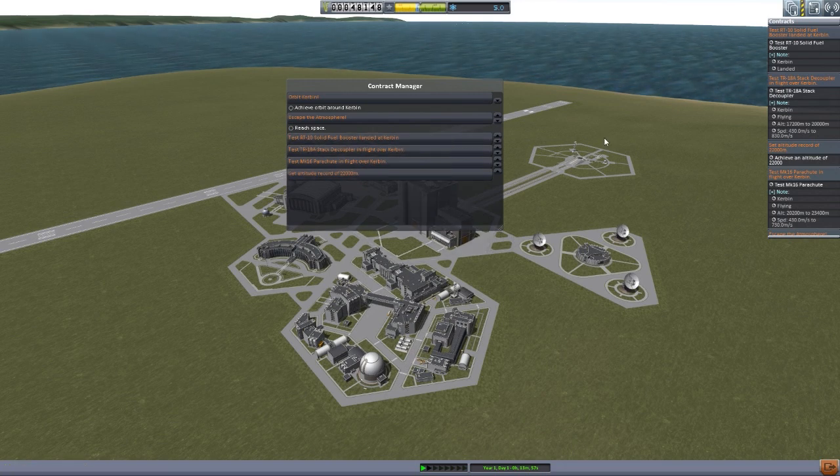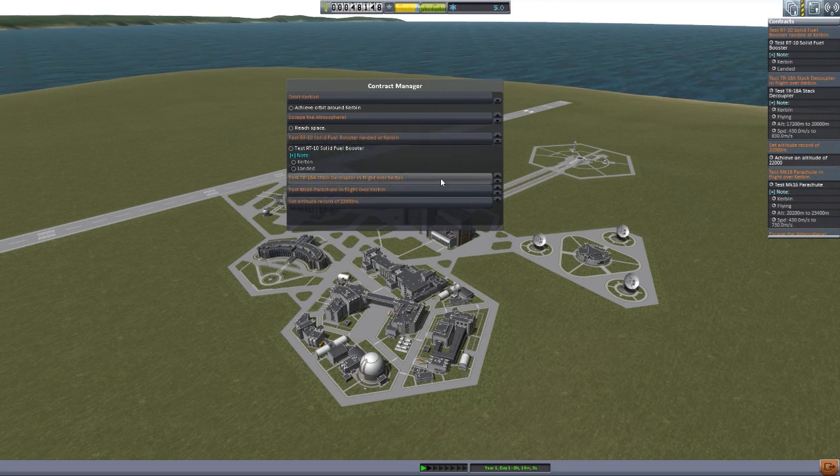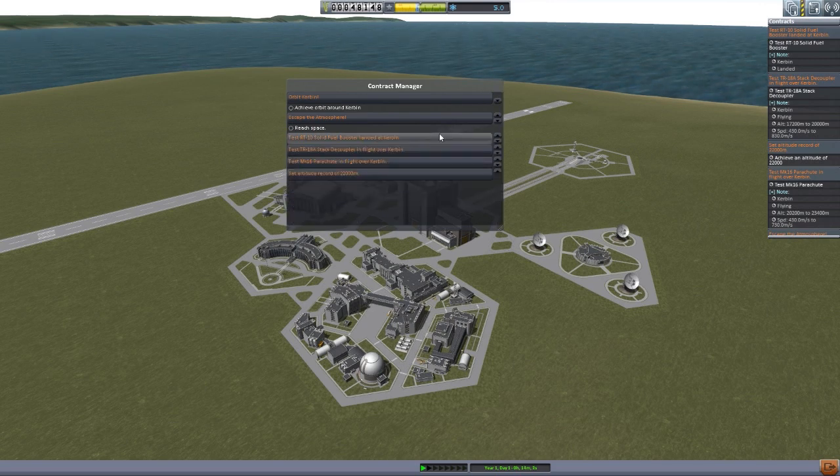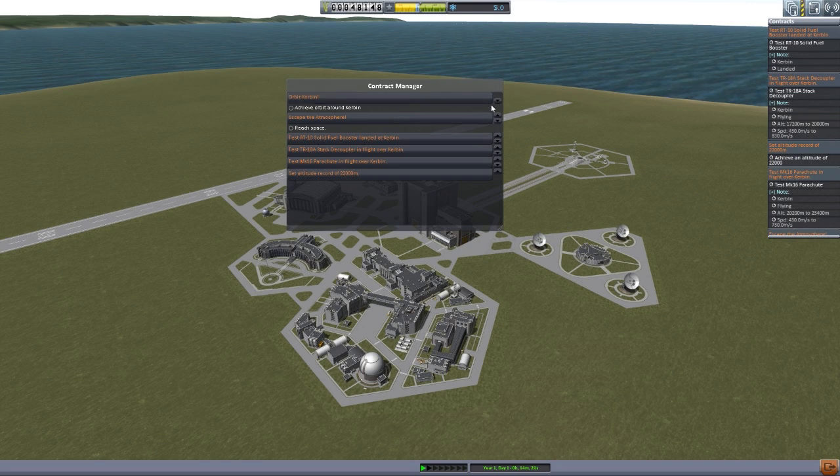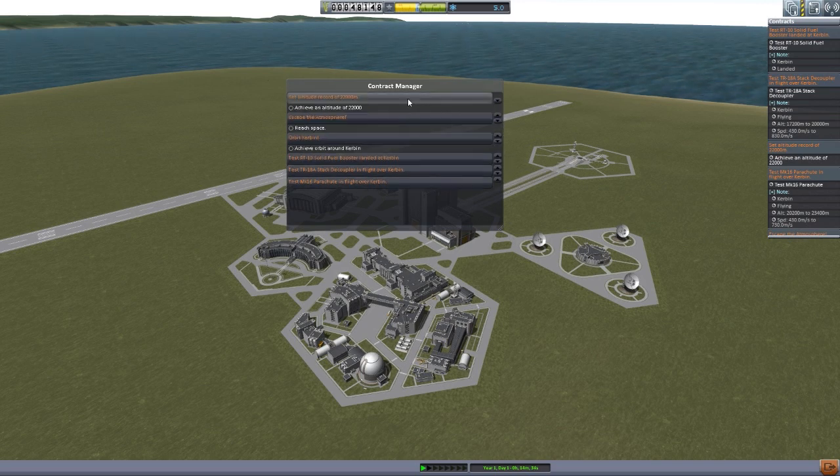These will remember the state you put them in. So if I close these up, next time I start up the game they will be closed — the only ones that will be open are the ones I left open. And on top of that, you can also rearrange these. Unlike the default contract screen, if I want Orbit Kerbin to be the second one, I just click that arrow and it goes down. If I want to bring Set Altitude Record of 22,000 meters to the top, I just walk it all the way up there, and bam, we have it at the top now.